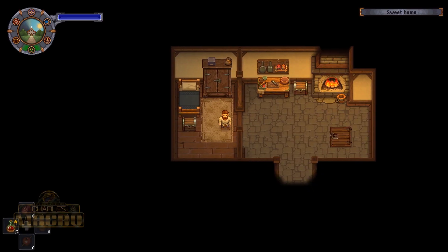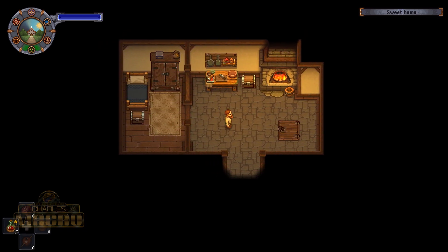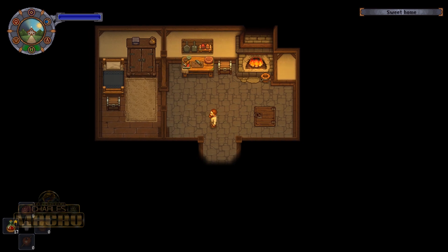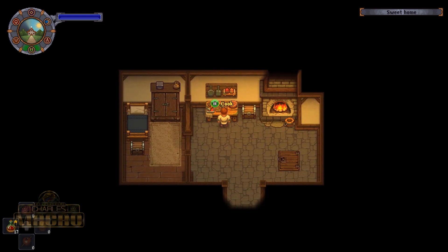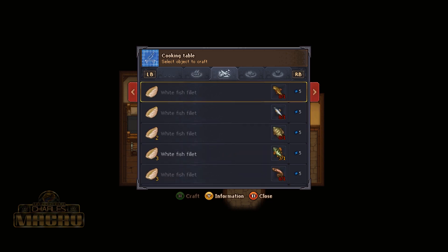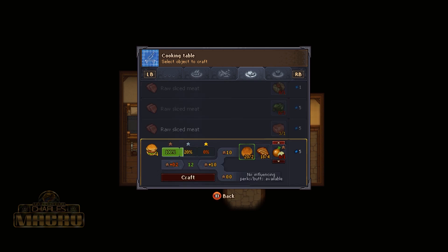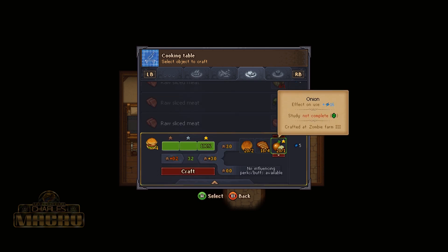What up everybody, Charles Macro here, today back again jumping back in Graveyard Keeper. We got the inquisitor storyline coming up tomorrow, so I'm gonna get everything together that I need. We crafted some beer and set up our brewery in the last episode.